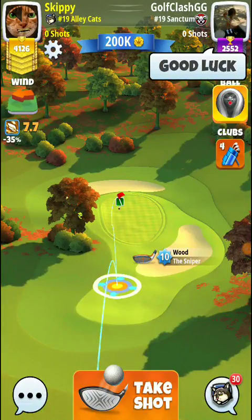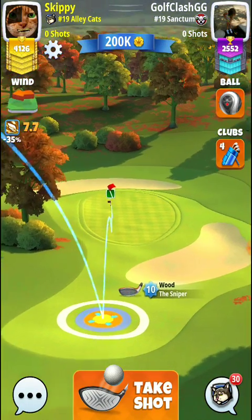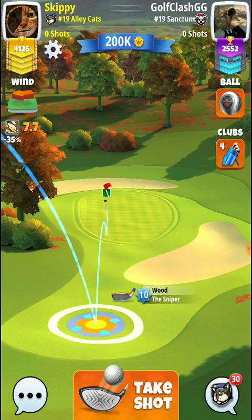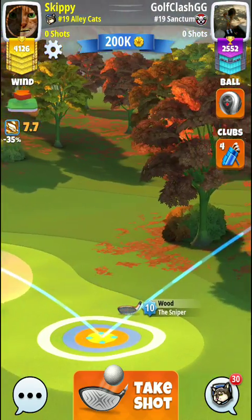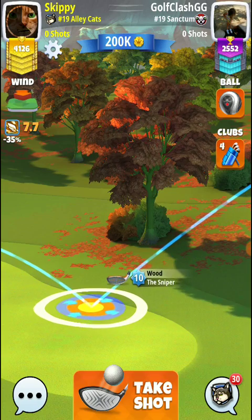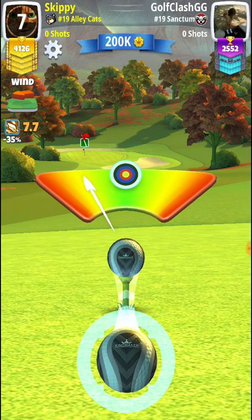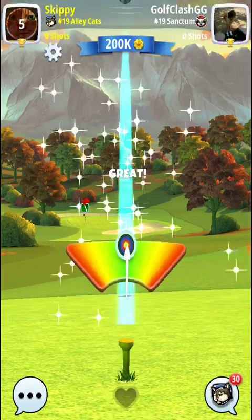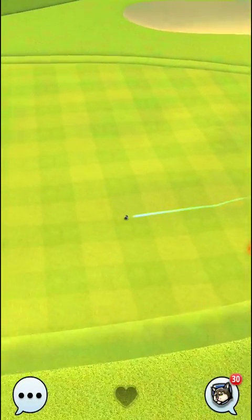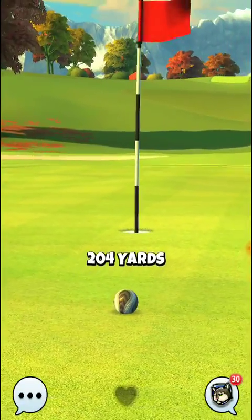Alright, here we go — 7.7. We go one down, two left. One good thing about the ball guide on the Sniper is it goes a little bit further. 7.7 so we're going to go 8.7. At least the good news is we're on the green, guys — it's going to work out. You don't have to worry about chipping in from the rough or the sand.